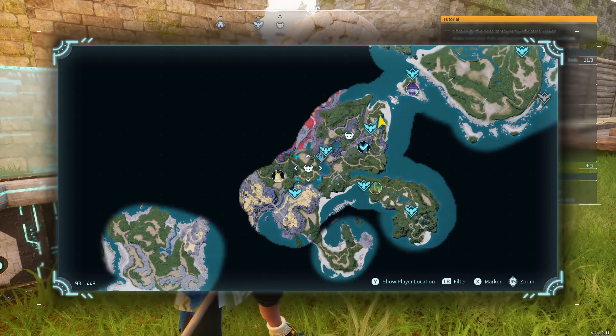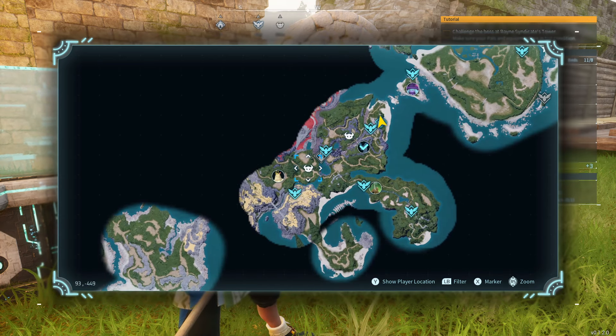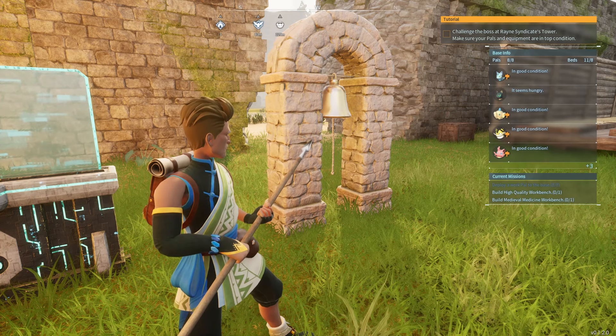Another tip: you can do map markers — I didn't know that. I figured that out and that's awesome. I should probably put together like a tips video, but these are dungeons and I got the Mao cats in one of the dungeons.